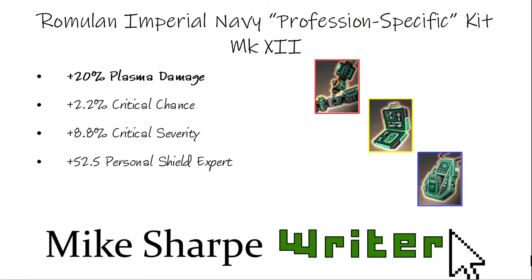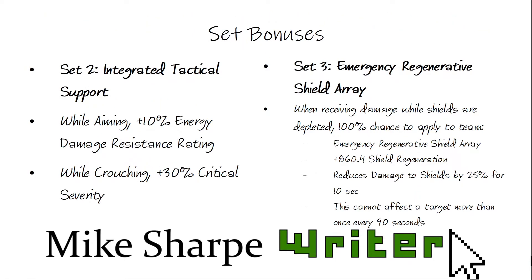Let's see what the actual set bonuses are. If you have two pieces, you get the ability called Integrated Tactical Support. While aiming, you get a 10% energy damage resistance rating, which is quite useful and a bit more defensive. While crouching, you get more critical severity, which — assuming you get a crit — will do a lot more damage. I wish I could show off the aiming and crouching right here. Moving on to the 3-piece set.